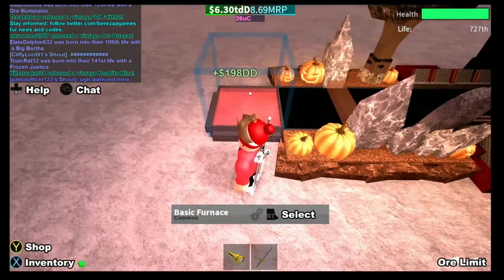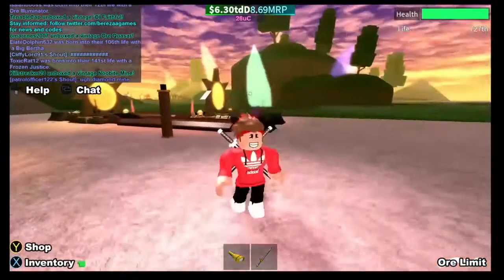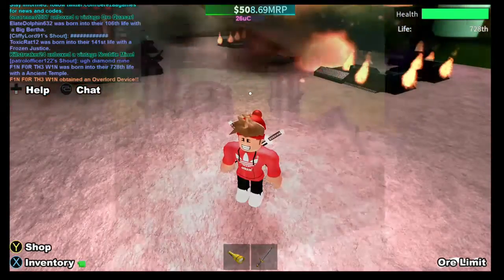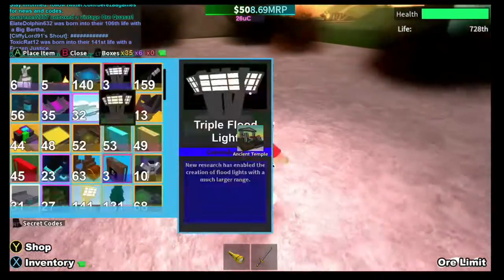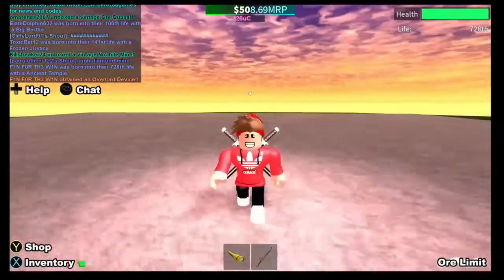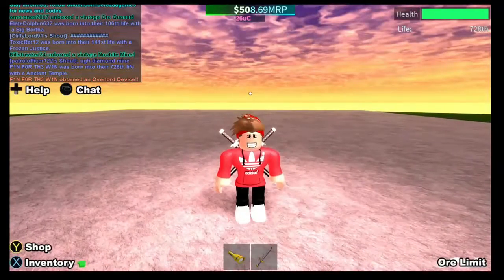Hover over it, go up to your teleporter. I put loads of walls because you can easily lose an ore here. Hit remove and quickly place it. Now all the ores are down and look at the money — TDD! That's how you get the GD DD in the game. And in the chat on the left, I obtained an Overload Device! Hope you enjoyed — don't forget to subscribe to Fin for the Win. This has been one of my longest videos ever. See you soon, peace!